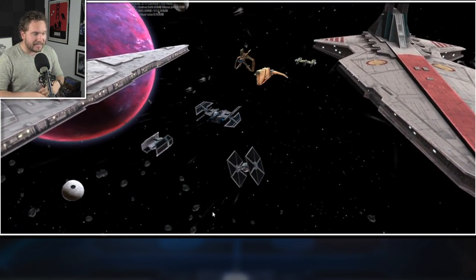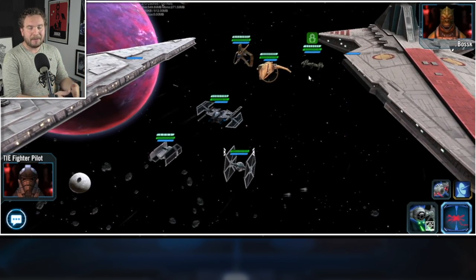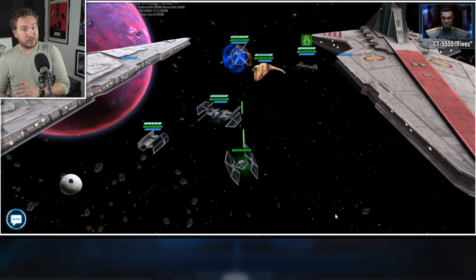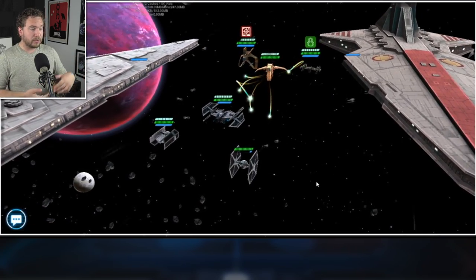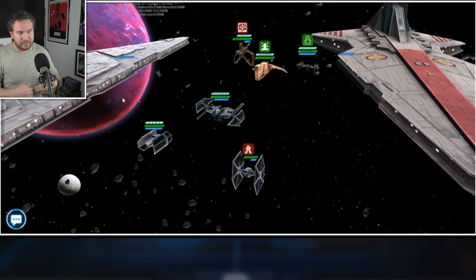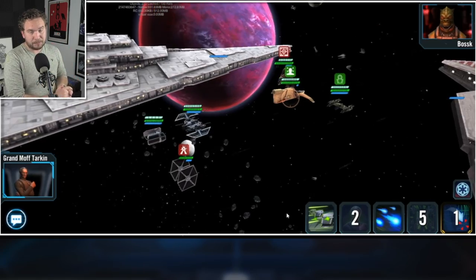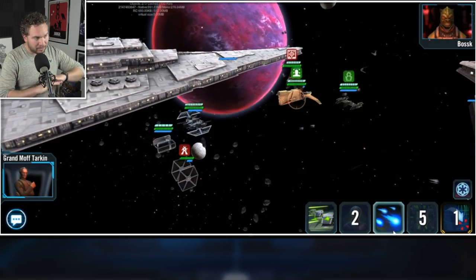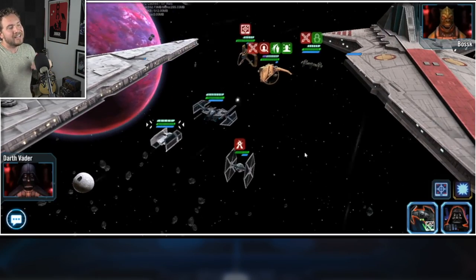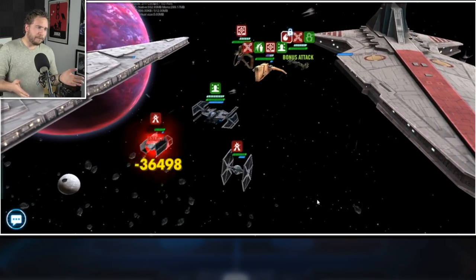There's a lot of stuff planned out for this month, and obviously the fastest way to get this ship all the way to seven stars is you're probably going to have to dig into your crystal reserves. So if you've been stacking up crystals — whether it's for future marquee characters like the B1 and the Droideka, or you're still hoping for a Darth Revan event down the line — keep in mind you're going to spend a lot of crystals to get this ship. I'll leave my thoughts at that; you guys make that decision for yourself.